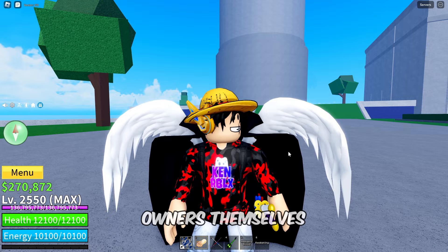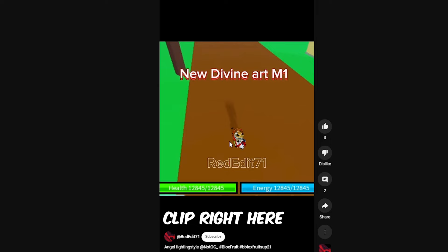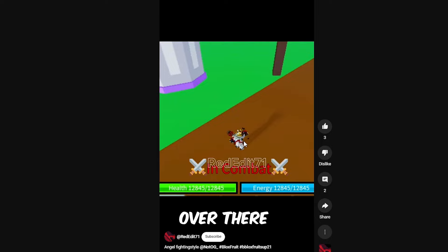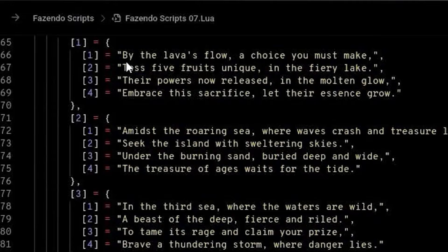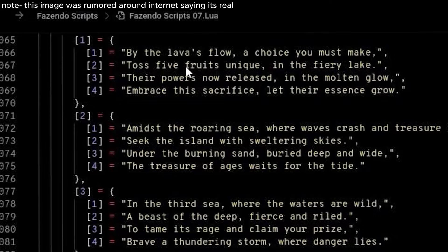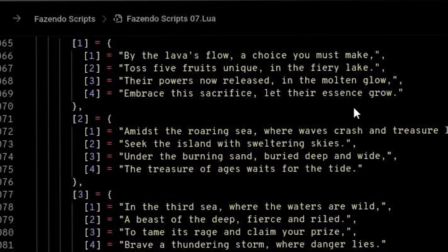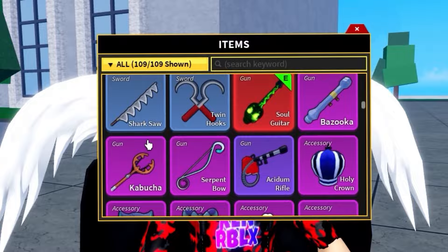But the animations posted by mygame43 into the Gamer Robot Inc group — those things are legit. I didn't fake those; I just showed what the owners themselves posted. It might be used for the angel fighting style or it might not — maybe they redid it. By this clip right here it actually shows the exact animation at the fourth one where both hands get closer. Now this is where everything got super interesting — the quest text reads: 'By the lava's flow, a choice you must make — toss five fruits unique in the fiery lake. Their powers now released in the molten glow, embrace the sacrifice, let their essence grow.' We literally have to sacrifice fruits for something — it might be the angel fighting style.